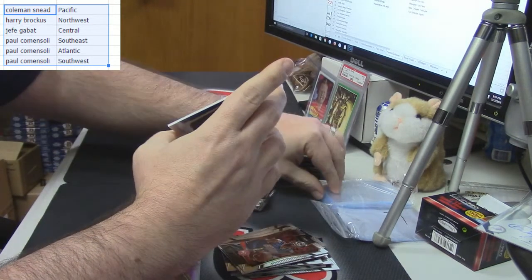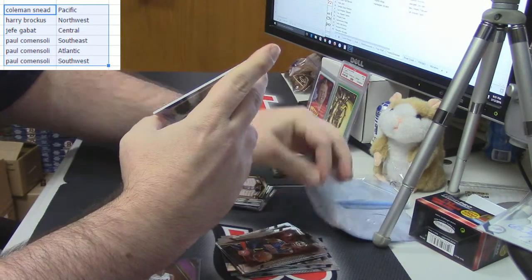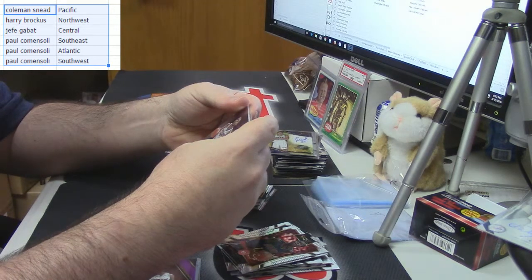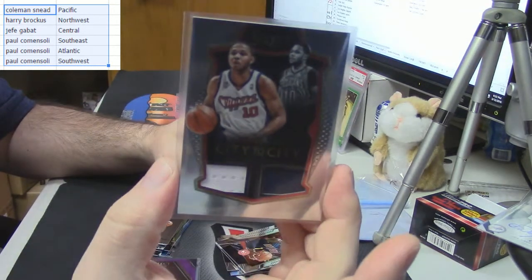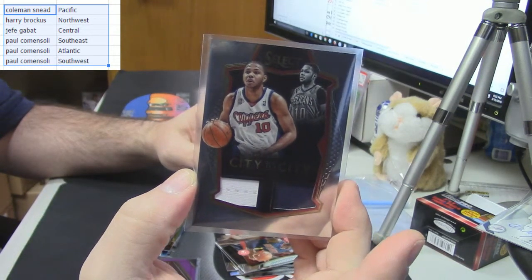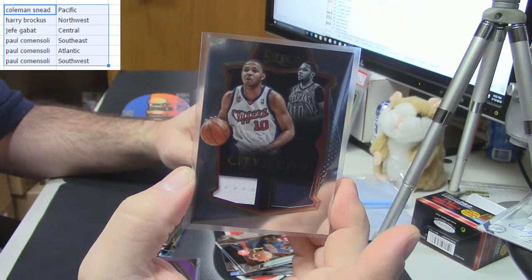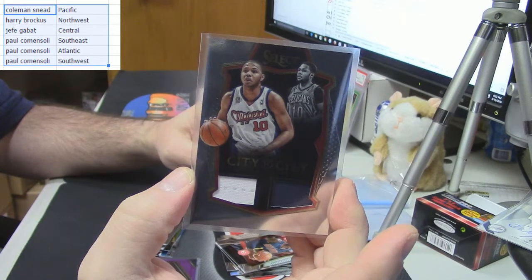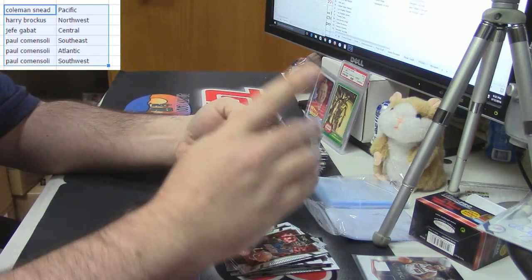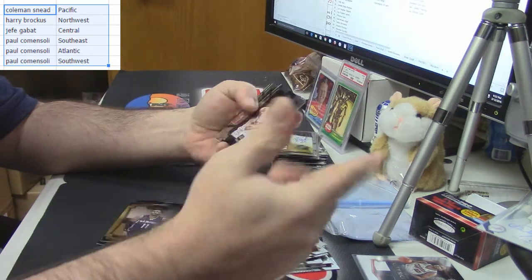52 out of 149 — jumping straight into it. We're going to have to do some random action on this perhaps. It is a City to City dual patch — Eric Gordon, for the Clippers and the Pelicans. Pacific and Southwest — so yes, I will have to random that off in just a minute. Mike Conley gold.